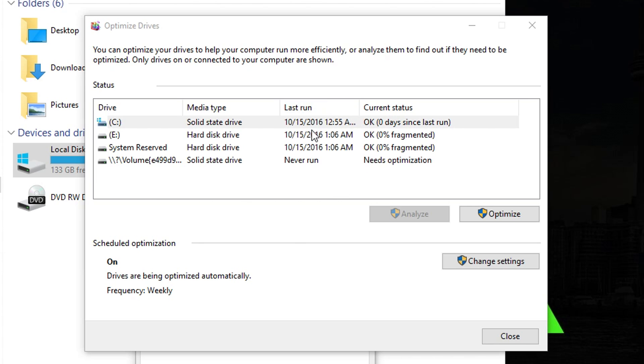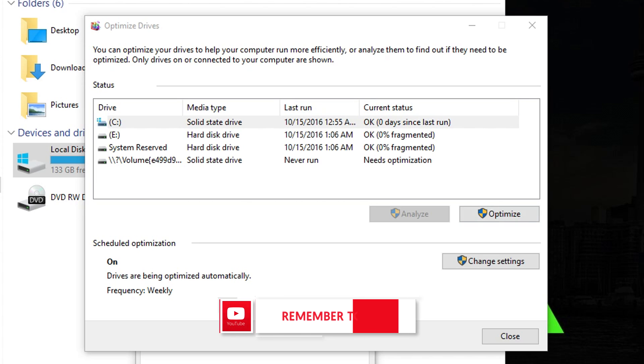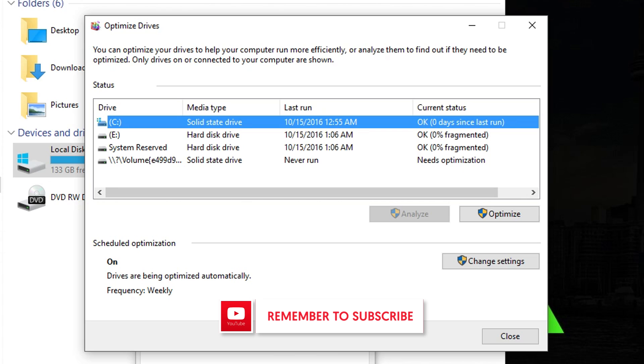As you can see, my last run optimization was at 10:15, which was literally yesterday — almost 24 hours ago at 12:55 AM. I'm recording this at 12:17 AM. It tries to optimize your hard drive at a time when you're not actually going to be using your computer.